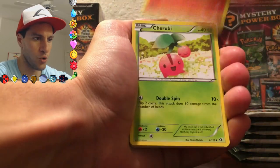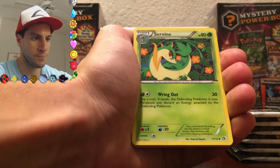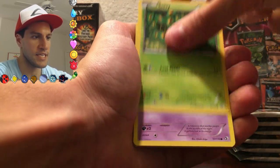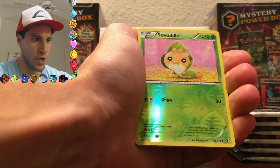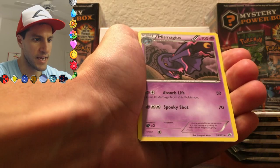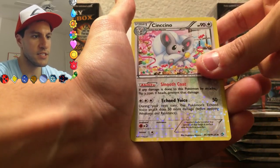Torchic, Serperior, Servine, Snivy — very mischievous. Deino, Vulpix — so cute again — Sewaddle, Mismagius, and the Radiant Collection Cinccino.